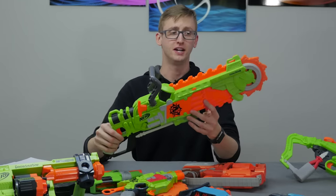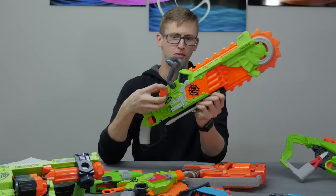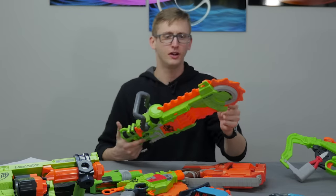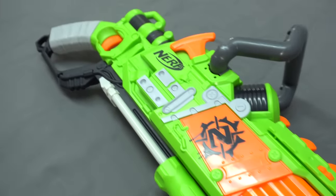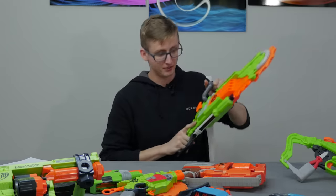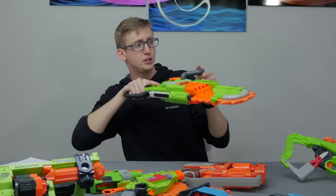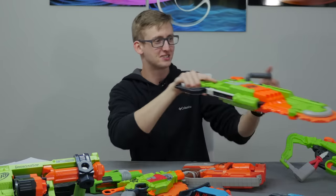Next: the Brain Saw. This is like a Rough Cut plus a chainsaw — pump-action, holds eight shots. The chainsaw attachment: only the tip is foam, and the rest is plastic. Generally you use a chainsaw from the side, you don't stab with it. So if you actually try to chainsaw somebody, it's plastic smacking them in the face, not foam. Some kid will use the foam safely and then go try to chop down a tree — not how chainsaws work. It's probably not an effective Nerf blaster, but it is intimidating.